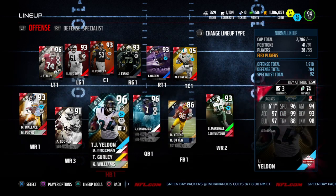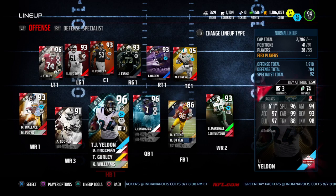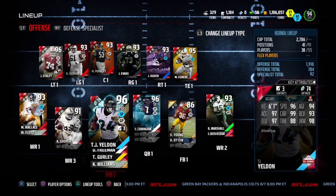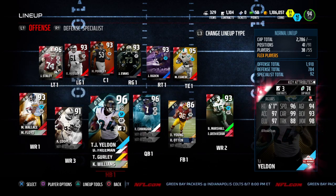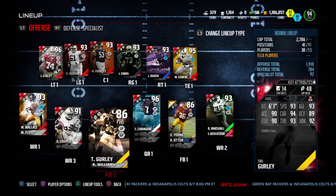Then I got TJ Yeldon as my starting running back because my brother was telling me over and over again to get him, so I decided I'd get him. I initially had Eric Dickerson, Ultimate Legend — it was good, but I didn't want to spend that much on players, so I decided to get Yeldon for about 40, 50k. Backup is Devontae Freeman — he's like 15k, he's just such a good player, and Devontae is my favorite player.